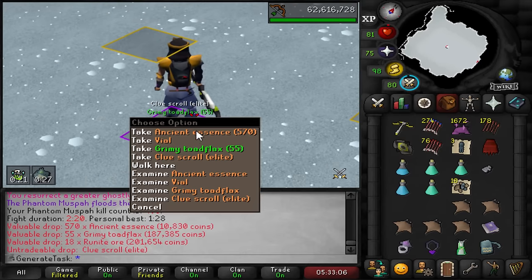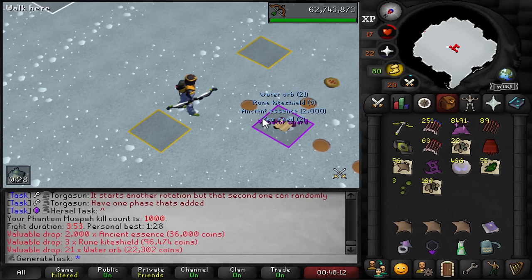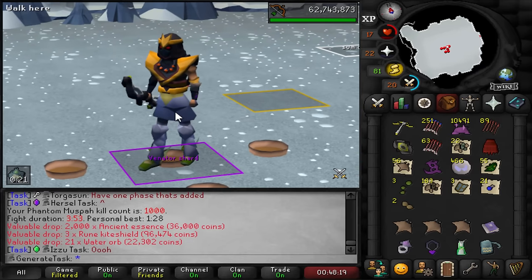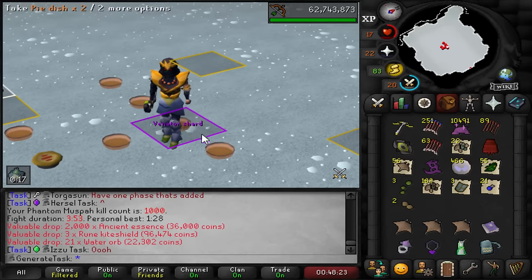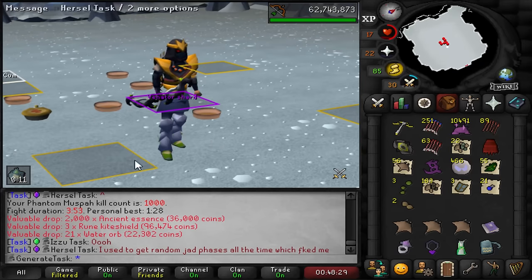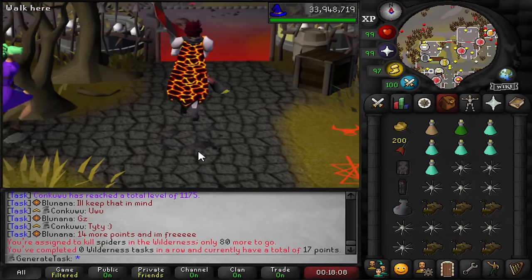The big 1,000 muspa kill count! I said I was going to go for 2,500 but I changed my mind - I want to switch things up because I've been in this room for way too much time the last week. We're going to do some Slayer to do some other bosses as well. We are at 1,000 muspa KC and we'll probably come back here sometime soon.